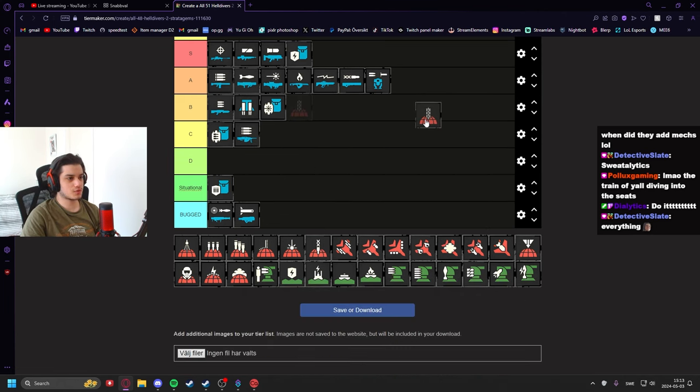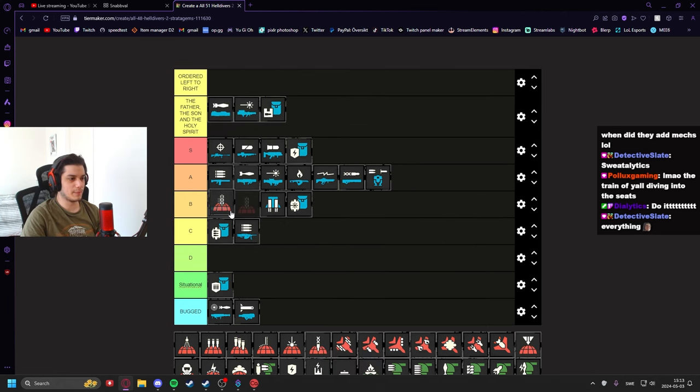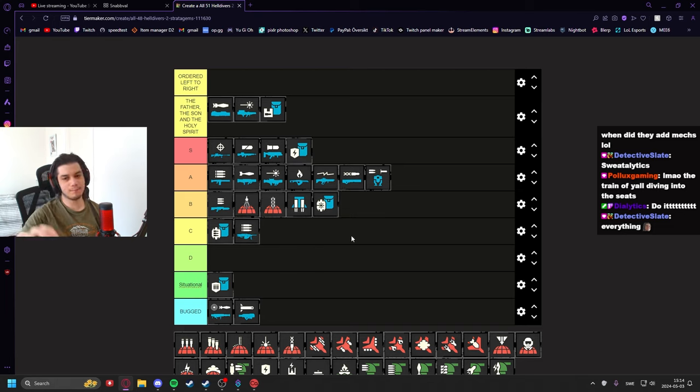Moving on to the red stratagems — the Gatling Barrage I'd put in B tier. It's very good, especially complemented with other stratagems. Great at dealing with small hordes, bug breaches, and bot drops — very good at handling trash mobs and ads. It falls off with armored enemies since it can't really penetrate armor. The Airburst Barrage is pretty much the same — more concentrated, using bursts instead of a gatling gun — same strengths and weaknesses.